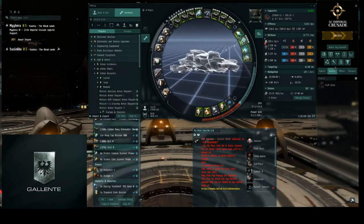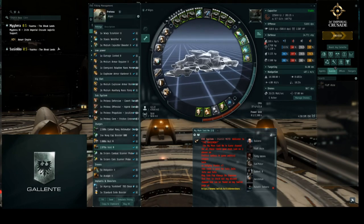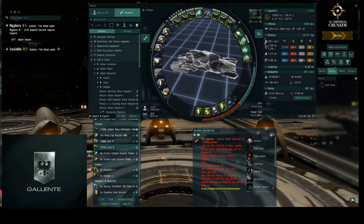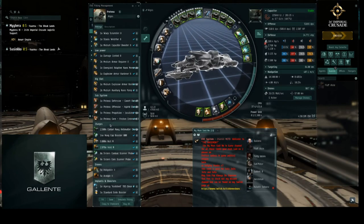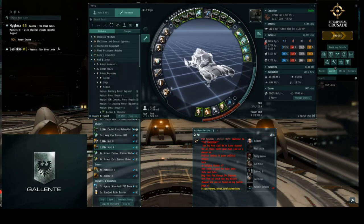I'm planning this fit to both run sites and PVP. One thing I learned is that in these sites you can actually cloak after killing everything, since the structure is destroyed — it doesn't require you to be a certain distance away, so all objects count as dead and you can cloak right there.